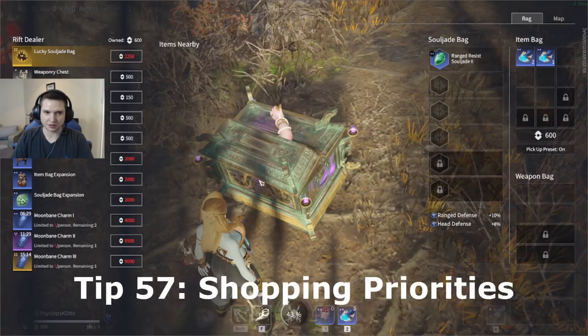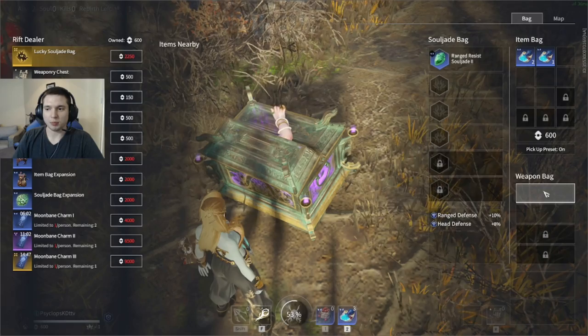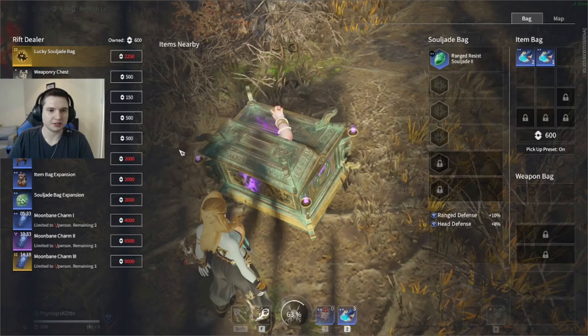In game, you want to prioritize maxing out your souljade bag first to 6 slots, and then maxing out your item bag to full. I typically only expand my weapon bag to 2 slots in the beginning so I can have a melee weapon, a ranged weapon, a backup melee weapon, and an open slot. It's good to have an open slot so if you parry somebody and they drop their weapon, you can pick it up and take it from them.